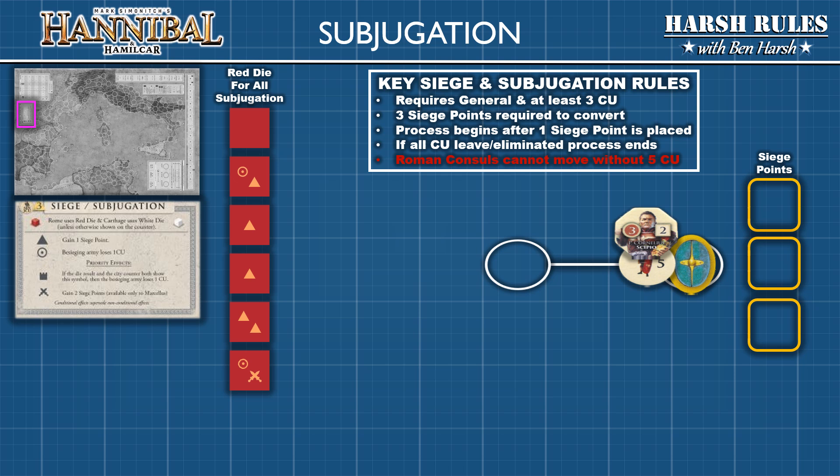The player attempting to subjugate the hostile tribe will take the red siege die. Previous versions of Hannibal used a table for sieges and subjugations, but this new version has implemented custom dice with special symbols that accomplish the same results. For subjugations, players only need to focus on two symbols on the red die. A triangle signals success and means the player can place one siege point marker next to the hostile tribe marker — these results are cumulative. A bullseye means that one of the attacker's combat units is eliminated.